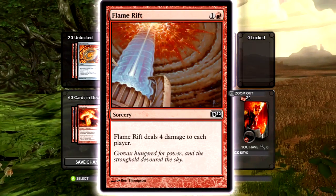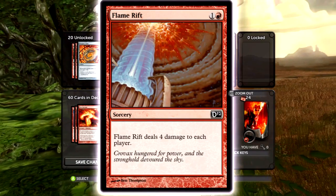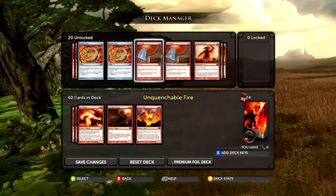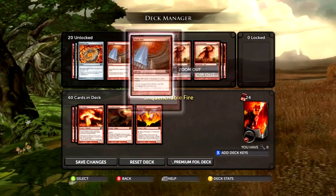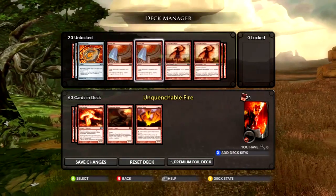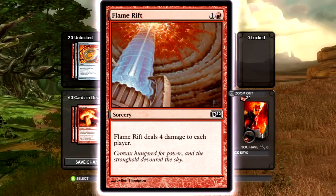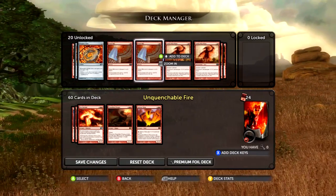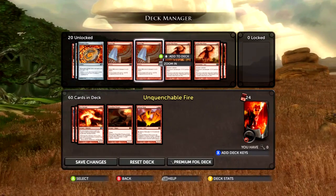Flame Rift is really good if you're running the direct damage build — it's two-cost to deal four damage, which can be really clutch especially with Kiln Fiends out to pump that. Two-cost for four damage is really hard to beat. The only problem is it also does it to you, but if you're running the burn style you can wait and use this as the final damage to win.